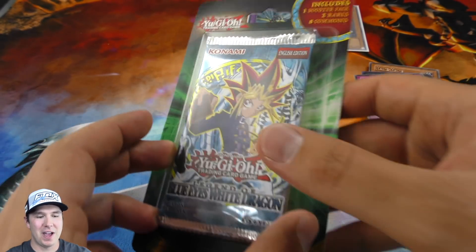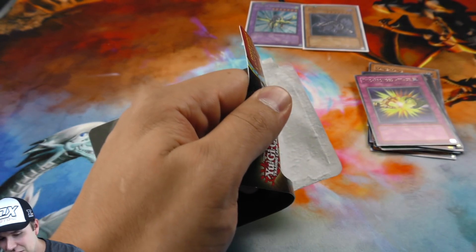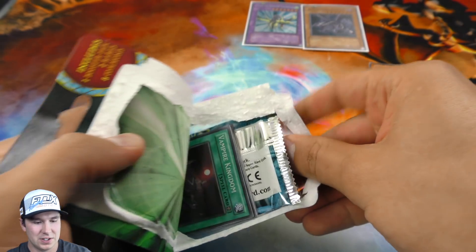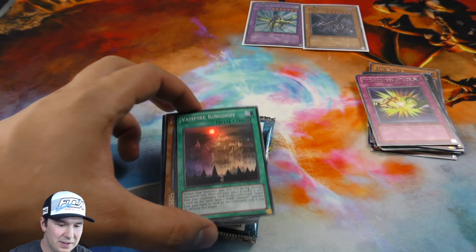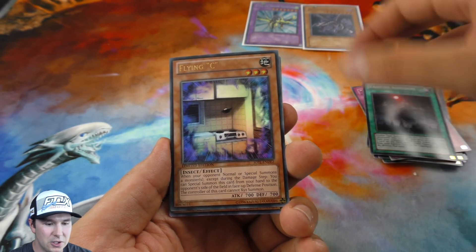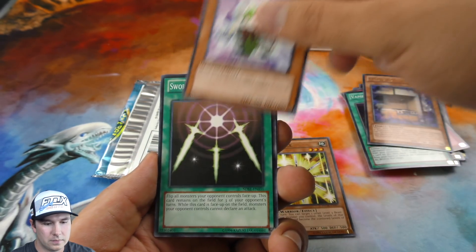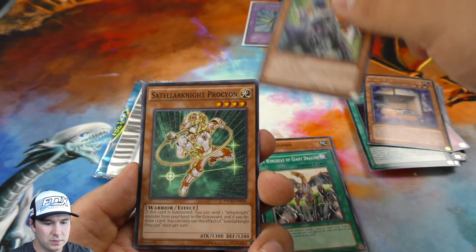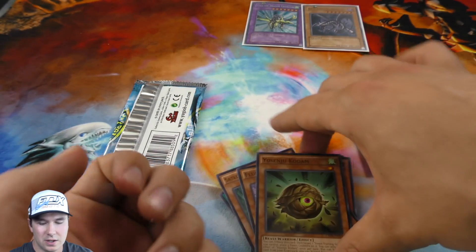So we're at our final booster pack on this epic — probably our best opening we've ever done on these. It's been amazing. Secret Rare and an Ultra from LOB — that never happens. Vampire Kingdom, Flying Sea Ultra Rare — very cool. Souls of Revealing Light, Wingbeat, a little sheep action there.